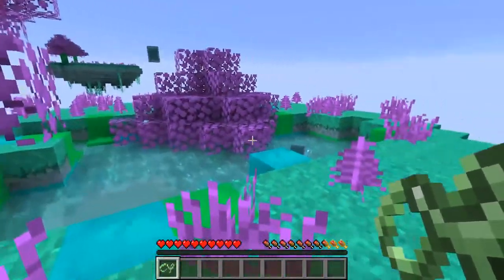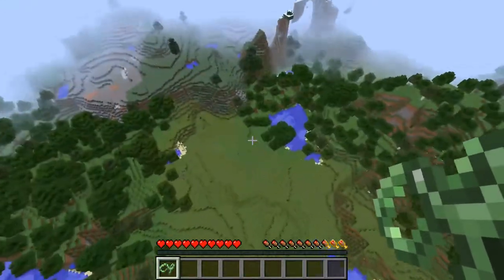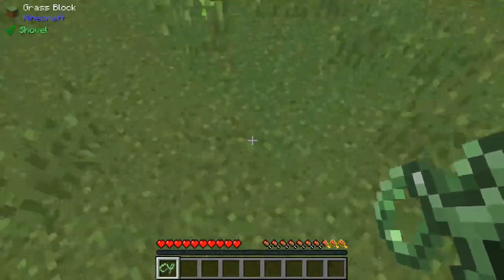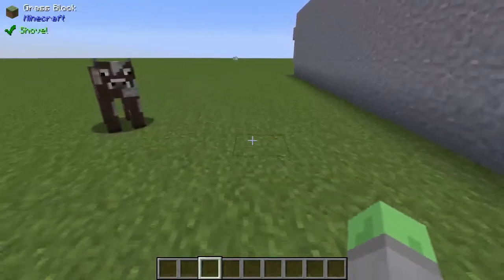Tinker's also adds slime islands that float in the sky, slime slings that send you flying, slime boots that bounce you up when you would have taken fall damage, and brownstone that increases your movement speed while on it.